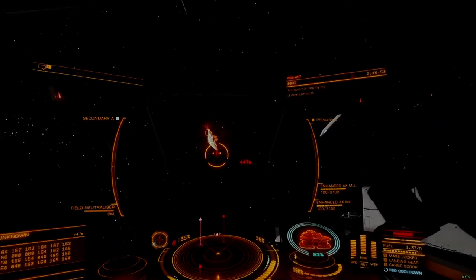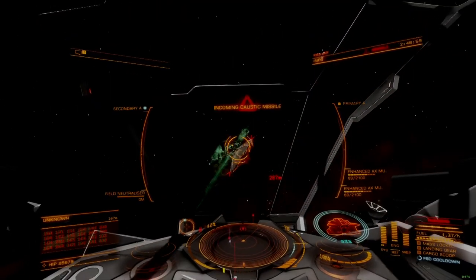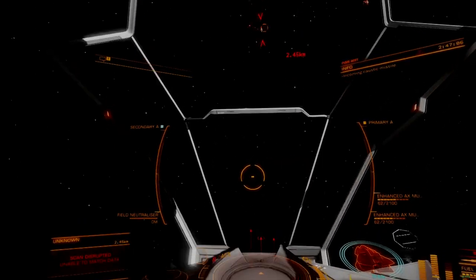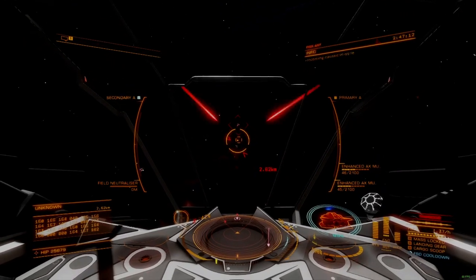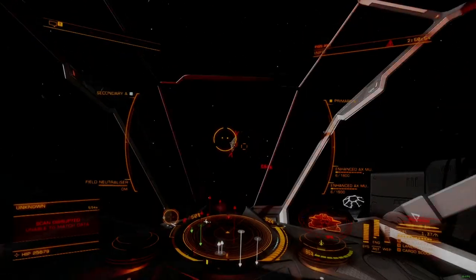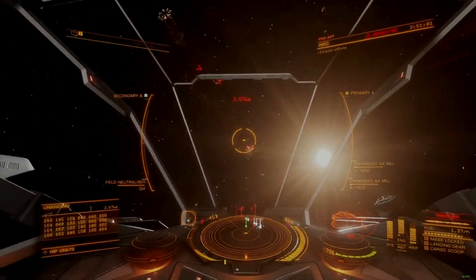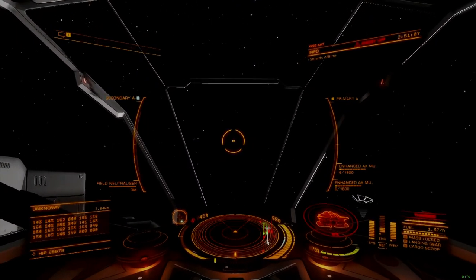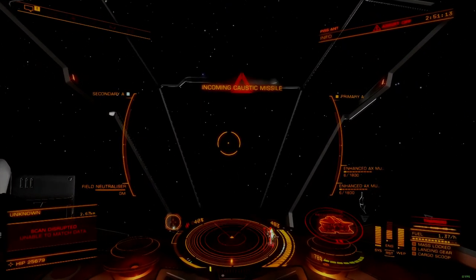The size 3 fixed enhanced AX multi-cannon can do a little more damage in the same situations, but ships that can fit it are less maneuverable, further raising the skill floor to heights that most players won't enjoy. The Vulture is the most maneuverable ship capable of fitting large hardpoints, but it isn't a good choice for Thargoid combat. I tossed a few of these multi-cannons on one fitted for combat zones and gave it the old college try, forgetting that without an AX scanner it's impossible to read the hull integrity of scouts. I got my ass kicked in under 5 minutes and had to leave.